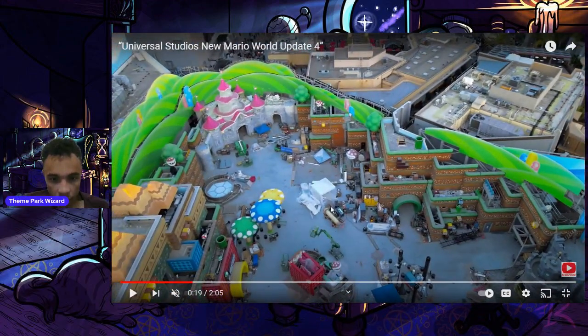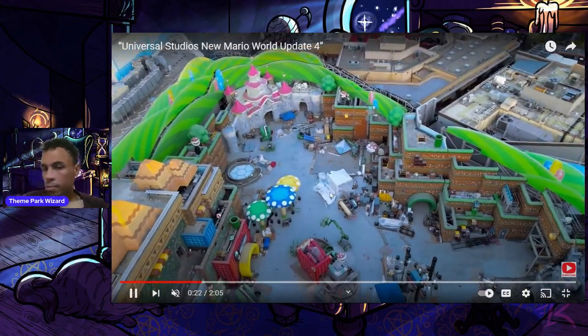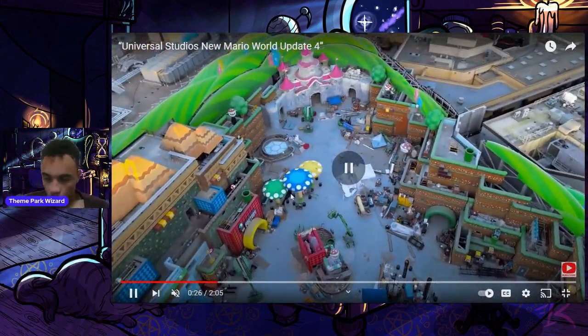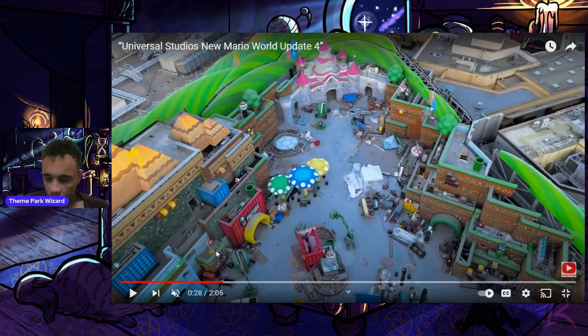There's something — maybe a mushroom — over there. Here's the 1-Up Factory; you can see the entrance nearly complete and there's the 1-Up Factory sign in full view. It's been up for a while but now we finally get a very good look at it. Some more blocks are getting ready to go up, and there's actually a third flag in the land.